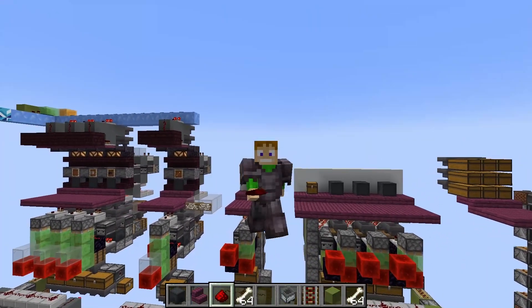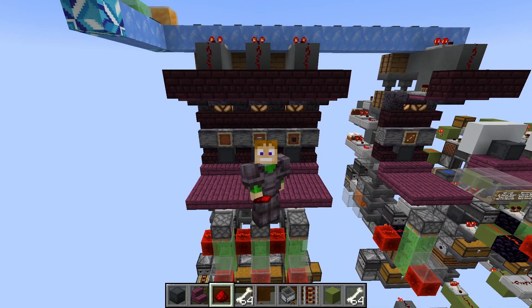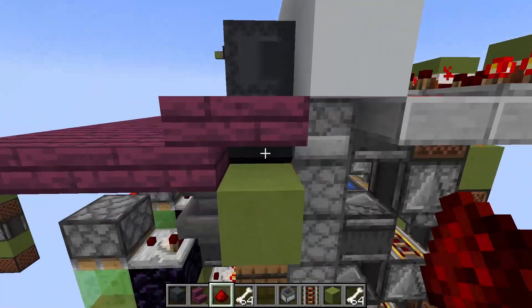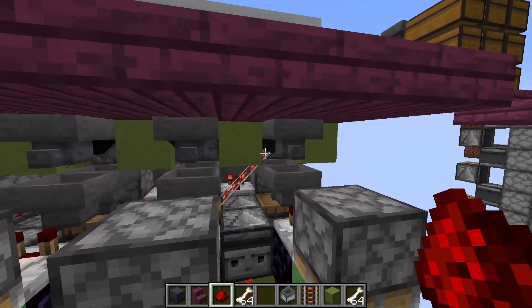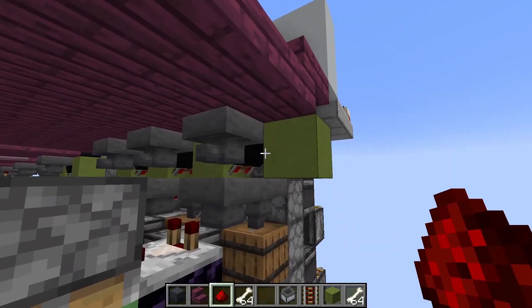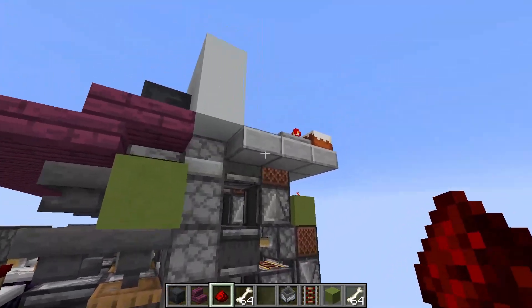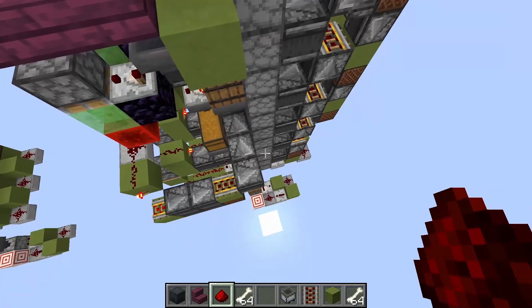One other notable difference between this and the system from my piglin bartering farm: that system runs at 2x hopper speed — items flow in on top and 2x hopper speed item sorters pull them down, filling the chests at 2x, and items flow down into shulker boxes underneath at 2x hopper speed. This system only works at 1x hopper speed, primarily because there's just no way to get the hopper minecart situated over two hoppers. The rail has to be at an angle to reach up into the shulker box, and that limits you. Since we can only pull from the hopper minecart at 1x hopper speed, there's no point making any other aspect faster — if items flowed in at 2x and out at 1x, it would just back up into the dropper tower and break.